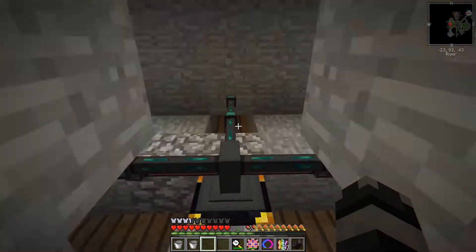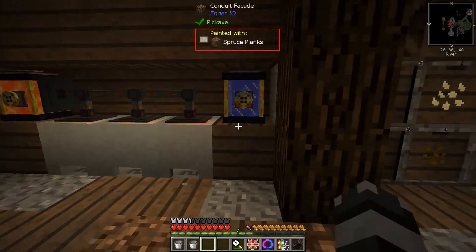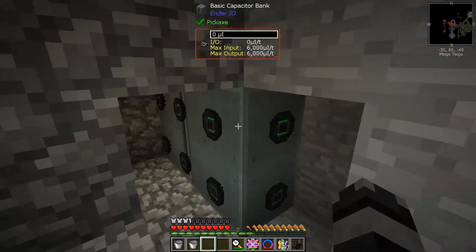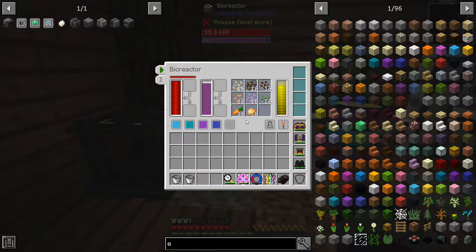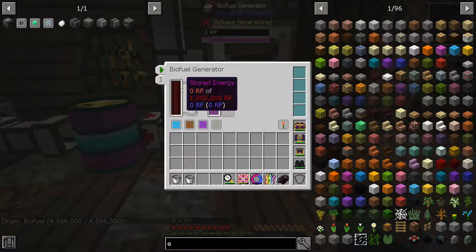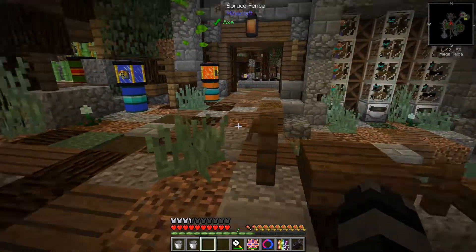This is just a fake door so we can work in the back. Down in our little basement we have our lava passive, water gin, and our magmatic dynamos for power. These are just the spectra coils doing their thing. This is our first energy setup where we pretty much made free energy, taking seeds, carrots and potatoes, making biofuel, and putting it in bioreactors.